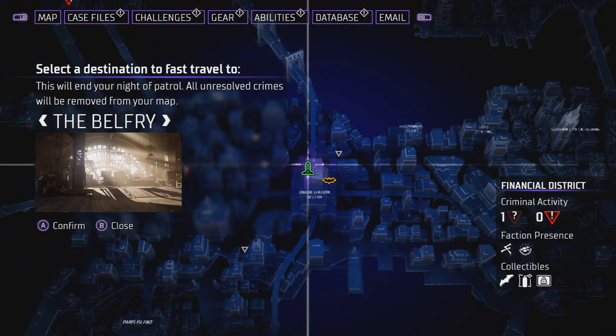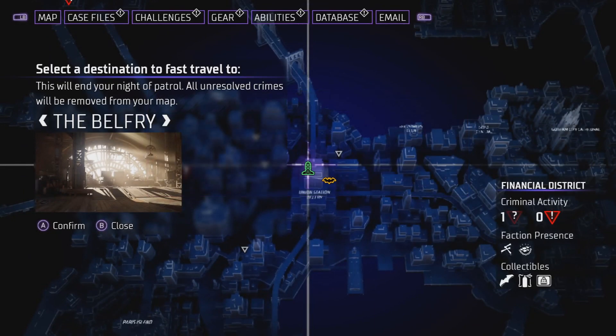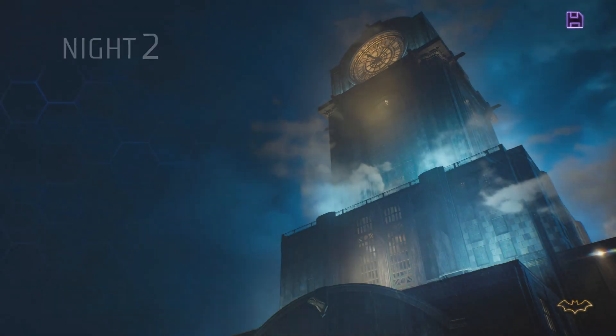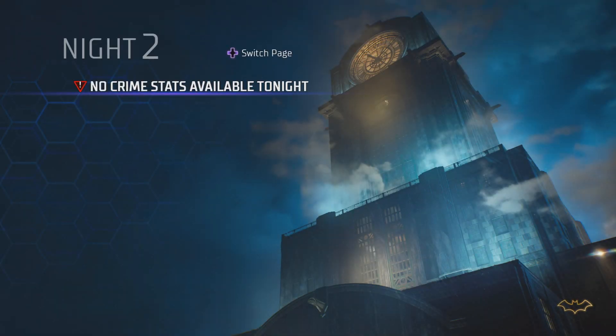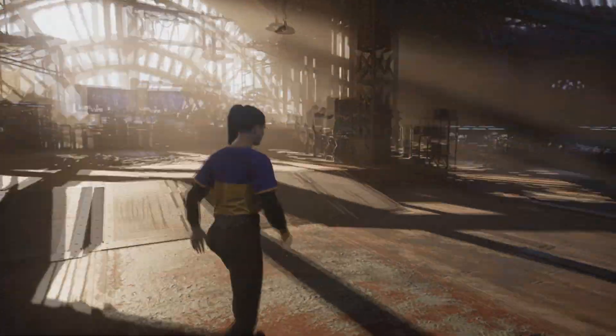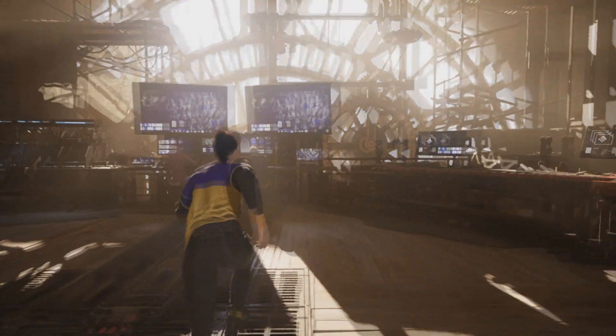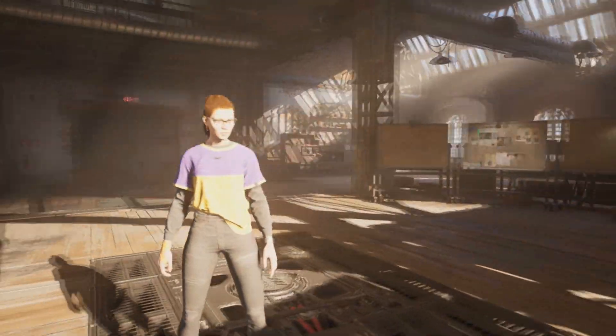The map shows what button to press to go directly to the belfry. In this case, hold the right stick in, confirm with A, then confirm a second time. This second confirmation is because going to the belfry ends the night — your crime stats and accomplishments for that evening are locked in, and you move on to whatever's next.